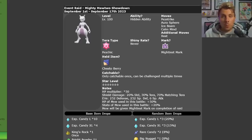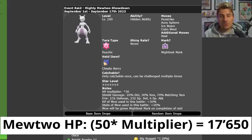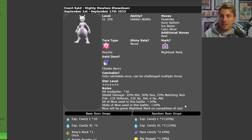Its HP stat will be around 17,650 — not around the 10,000 mark we thought it would be with the 30x multiplier. The damage you're going to be doing through the shield: with standard non-Terastallized moves doing neutral damage, they'll do 20% of normal damage. If you're Terastallized, moves do 30% of normal. And if you have a matching Tera type to the move you're using, it will do 70% of its actual damage through the shield.